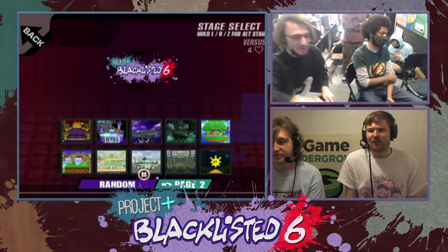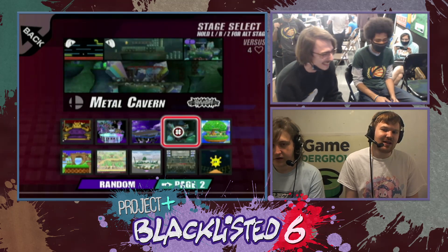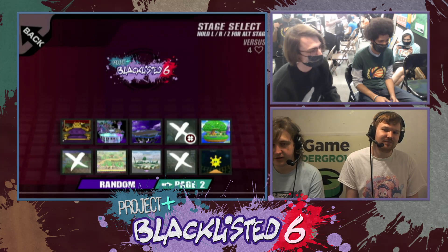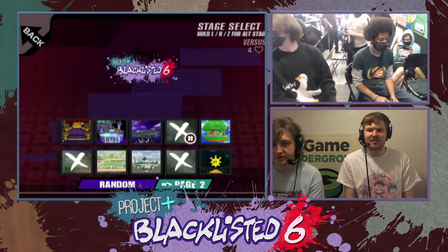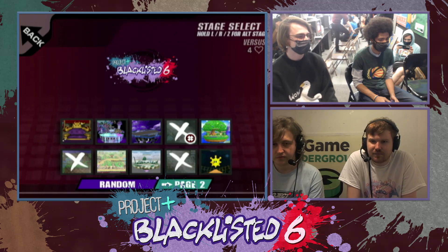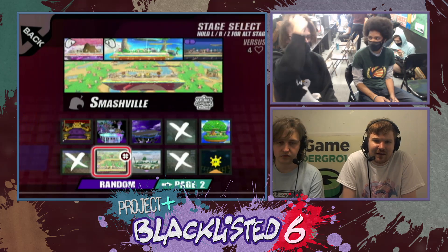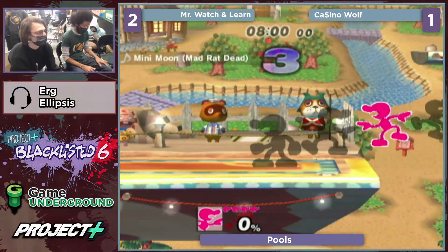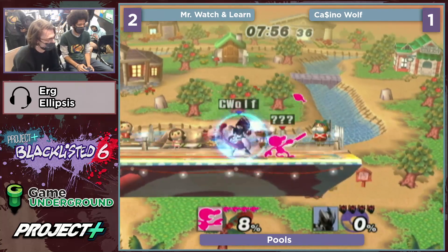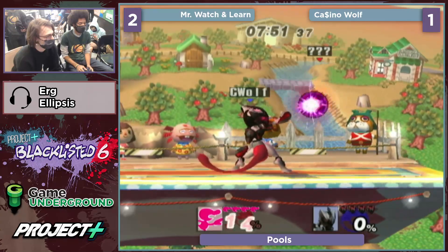I wonder where we're going to see a counter pick from Ca$ino. Last time we went to Metal Cavern — going back there? I would guess maybe Smashville. I was thinking Delfino. You can still get kill confirms but maybe FD. FD with the juggles could go both ways — it's a risky pick. I feel like Mewtwo generally has a bit of a better ground game than Game and Watch. I was right — just intuition. Fell right on a middle three, statistically likely stage.